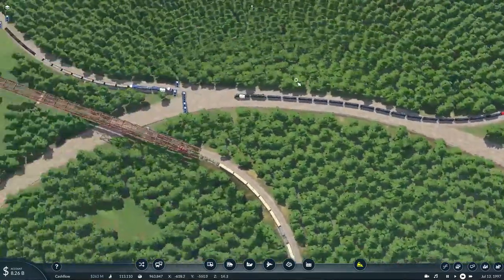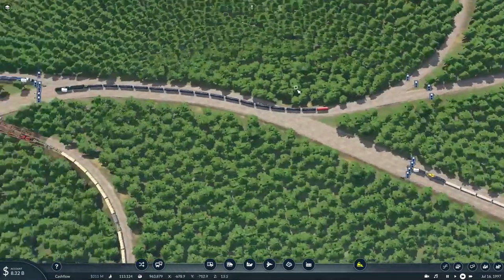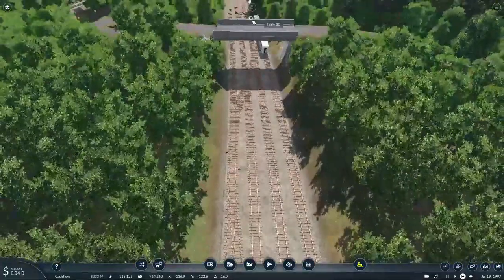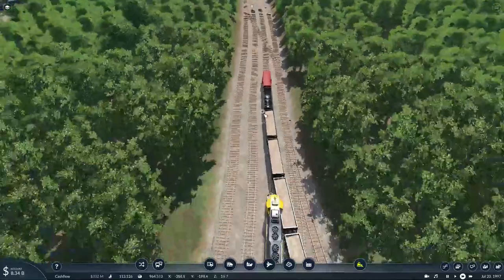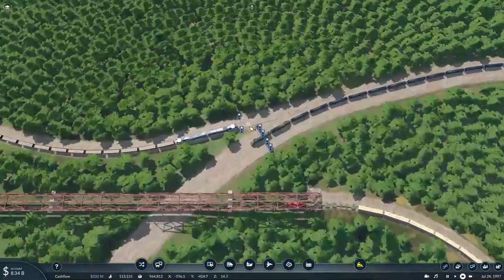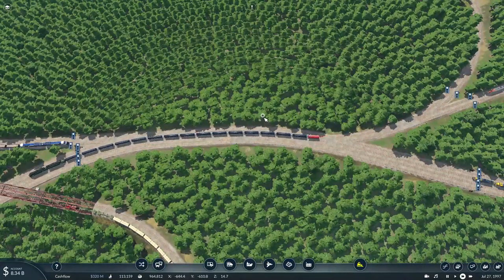Maybe it's time to build a four-lane switch to go this way and then build a huge crossover to get all the trains onto the correct tracks and destinations. But first all my trains have to clear this area before I do anything else.